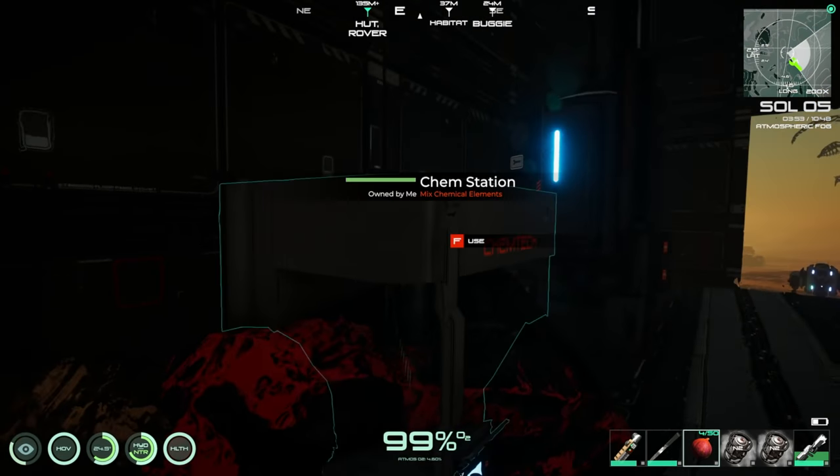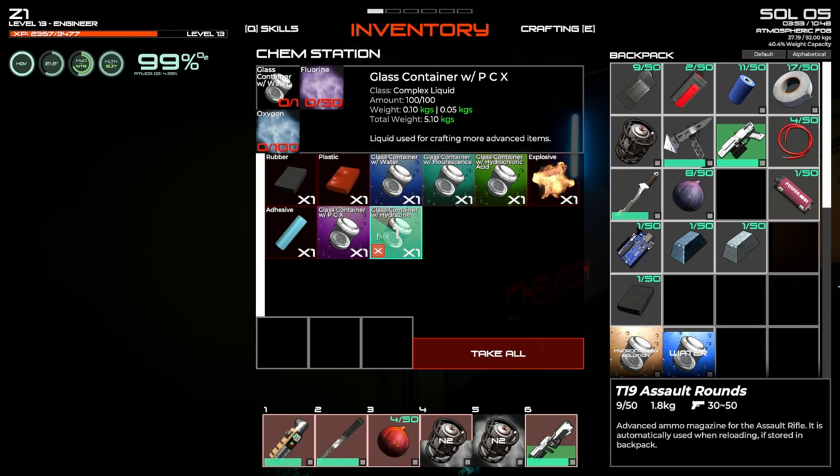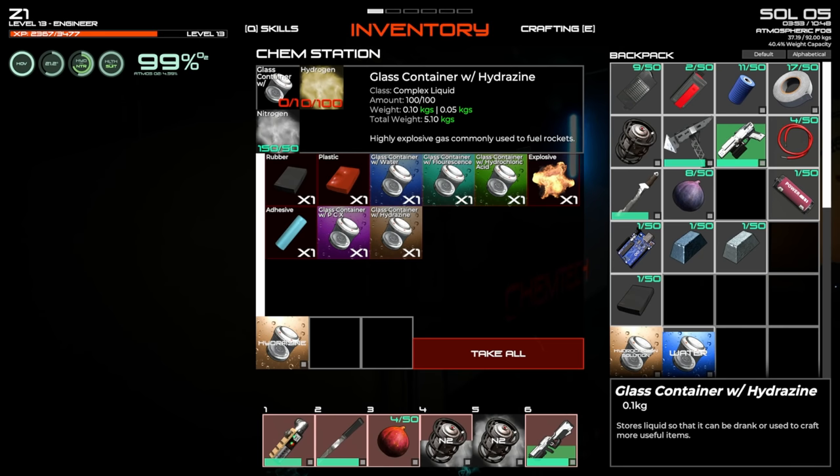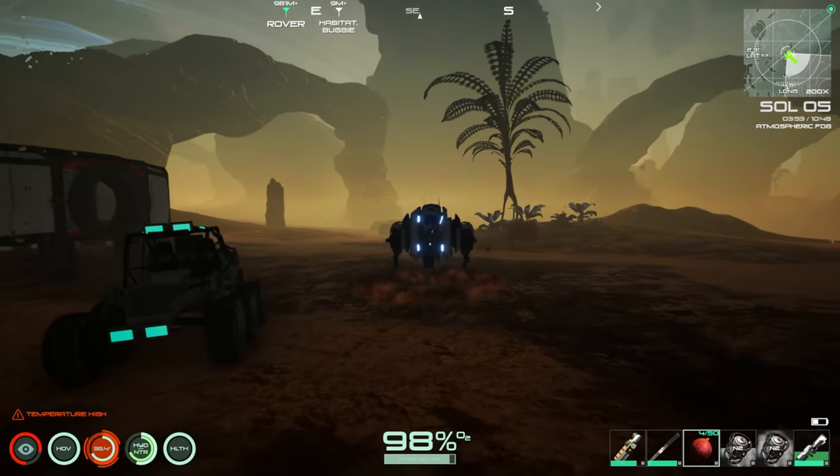Back at the chem station making a hydrazine canister. That used it all of our hydrogen — good to know. Now it's time to make the trek back to the rover with the hydrazine.